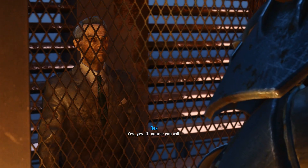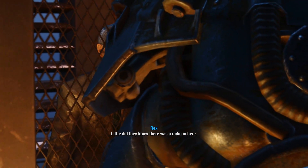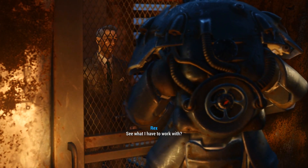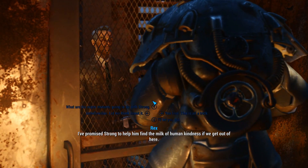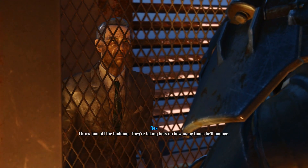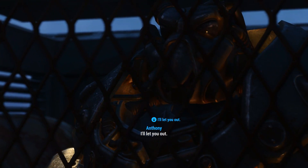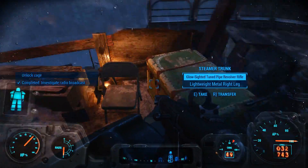When they grew tired of taunting me, they threw me in this cage. Little did they know there was a radio. They knew — to catch more humans! Why didn't you tell me? Strong thought you knew. See what I have to work with? I've promised Strong to help him find the milk of human kindness. What are the super mutants gonna do with Strong — throw him off the building? We're taking bets. Alright, sure, why not — hurry!